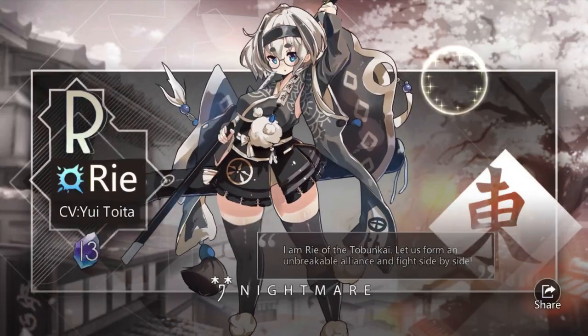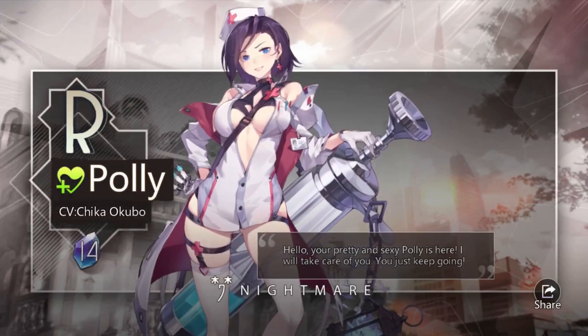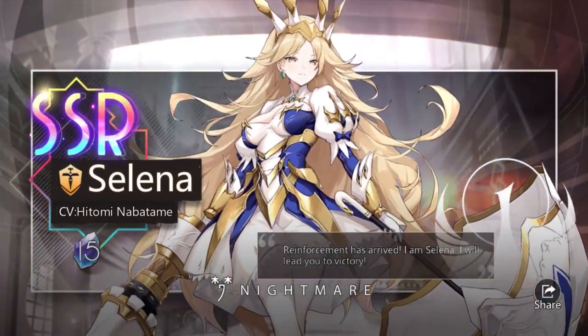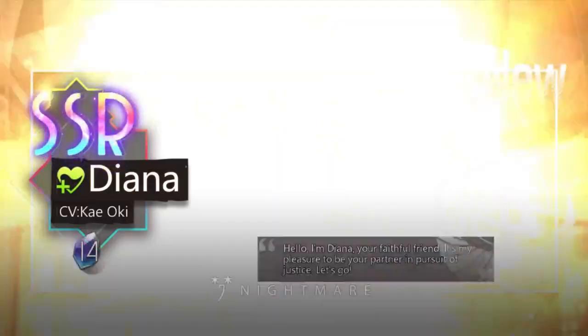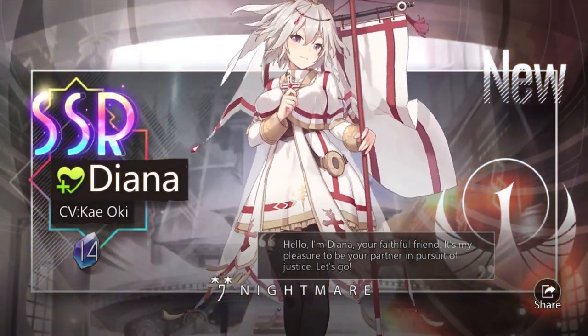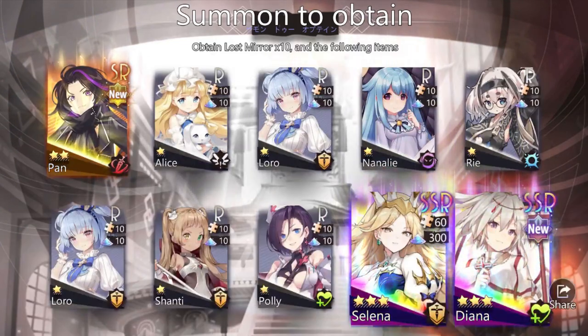Let's see who the SSR is going to be. Hopefully it's Anna. Oh, it's Selena again — that's hilarious. Selena was my first pull from my newbie 10 batch, so I'll be able to use that for merge. Oh, another SSR! A double! Diana — she's a healer, I guess. So maybe I won't need Anna that badly anymore. Wow, that's a great batch right there — two SSRs and Pan.